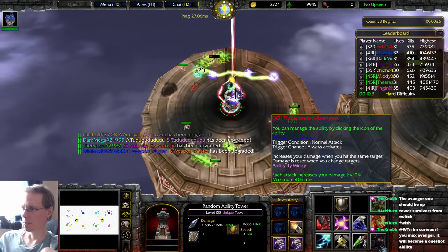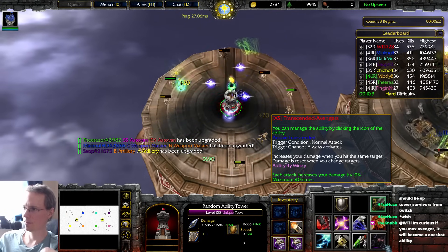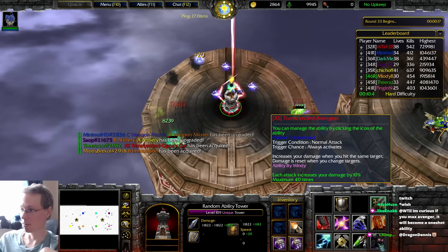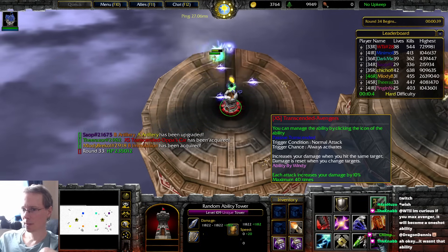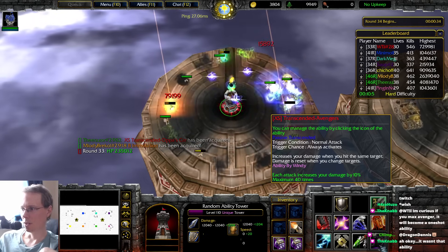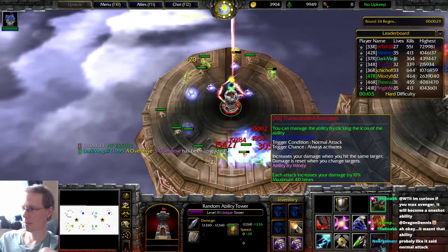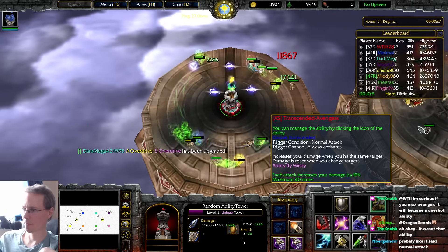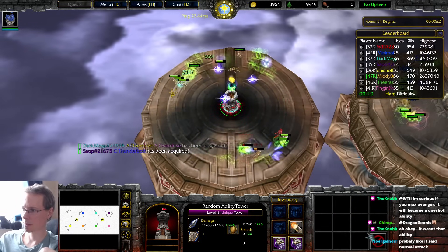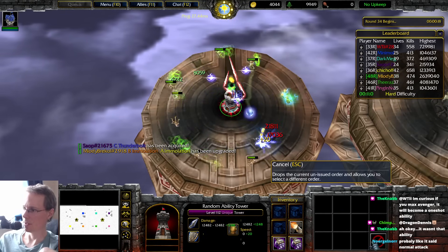Can I control whether it's changing targets automatically or not? I right-click the boss when he pops up, but I don't know if the tower just automatically starts focusing little minions as they spawn. Each attack increases your damage by 10% up to 40 times — not bad, 400%. I can't interact with this anymore, so it's transcended.